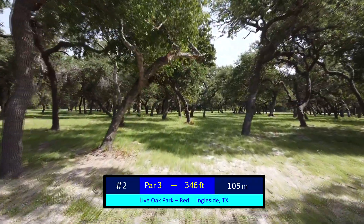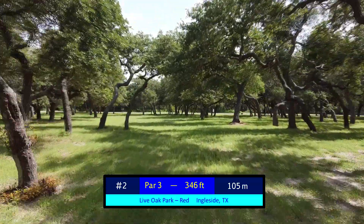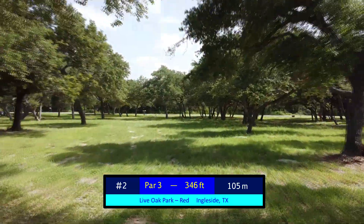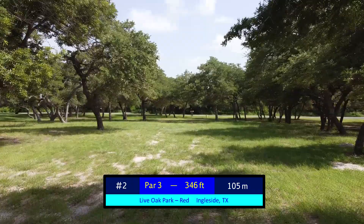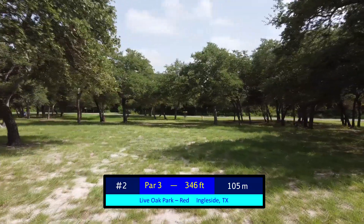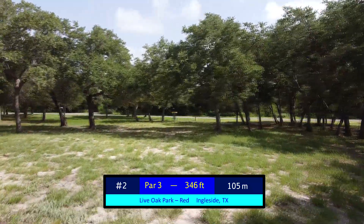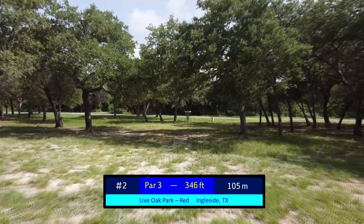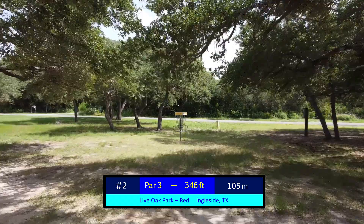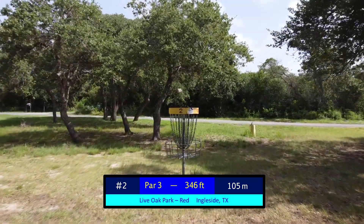You want to go through this initial gap if you are playing the low line. Generally, once you're through here, it opens up pretty wide and you get a very reasonable opportunity at the basket. Maybe not a great birdie putt, but easy par, because as you get up toward the basket, these trees overhang the front, which makes a higher putt difficult and forces a low run if you are going for that birdie putt from that range.